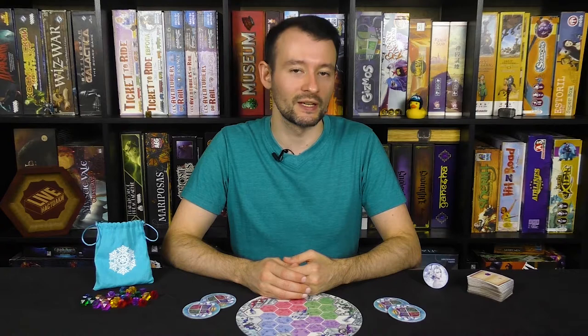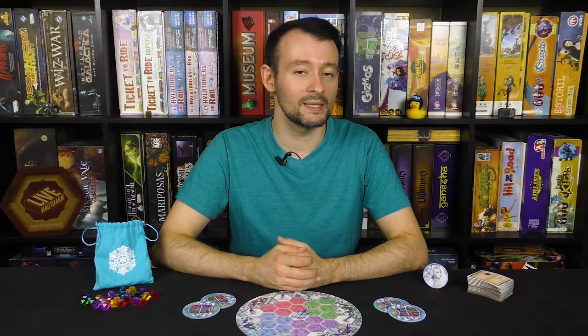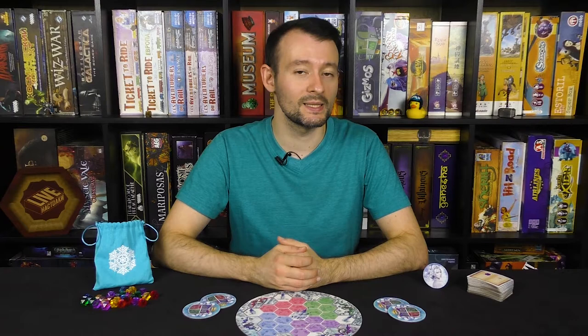Instead of placing a Crystal on the map, you may place it on one of your Spellbooks. You may choose either page of one of your books. Each page may contain one Crystal of any color. Two Crystals on one book can be the same or different colors.